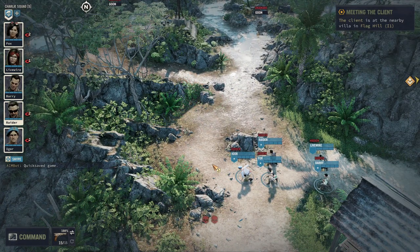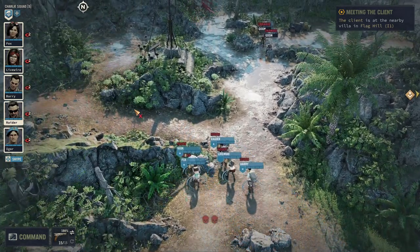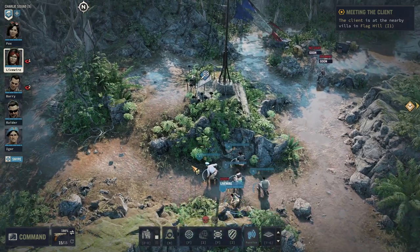F5 is quick save — use it a lot. F9 is quick load — you will also use it a lot. Before moving the squad into position for a fight I always do a quick save, and I quick save constantly in this game. Unless you're playing Iron Man mode.